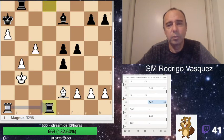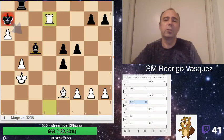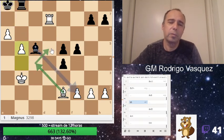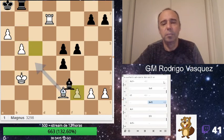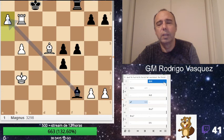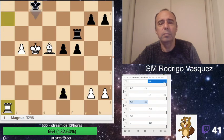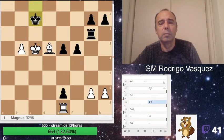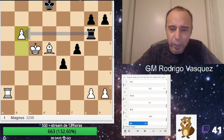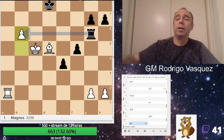I took, and this check, and I can resign because b5 simply — and how to stop this? Bishop f2, Bishop c4 — a very simple win for Magnus. Okay, vamos a parar un poco — from Grandmaster Francisco.